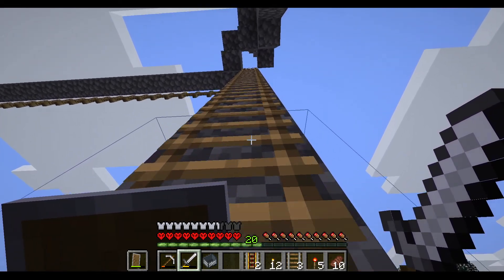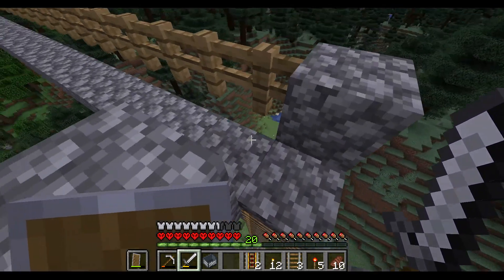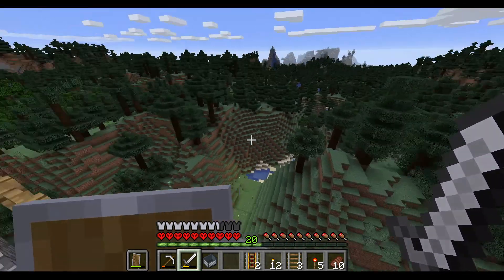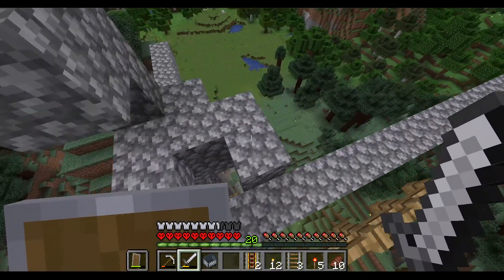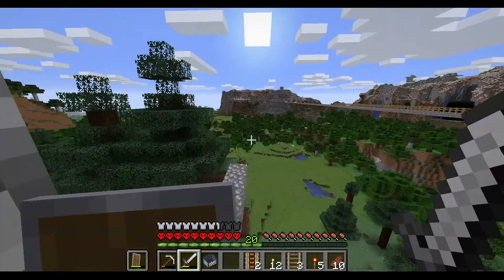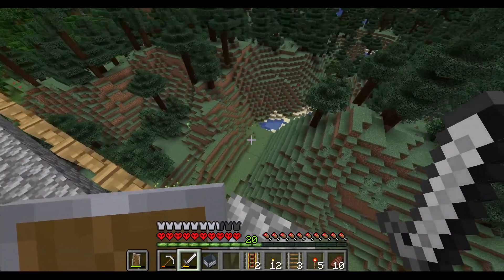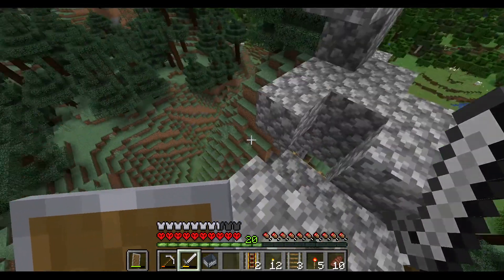This is actually really close to where I spawned right here. Got a snowy mountainous biome over there I made a second base on. Got the woodland, foresty biome over here, got the standard grassy biome between here and there with regular green trees. So I got really lucky with this spawn, and actually made this base — I probably spawned right over there somewhere, it was really close by.